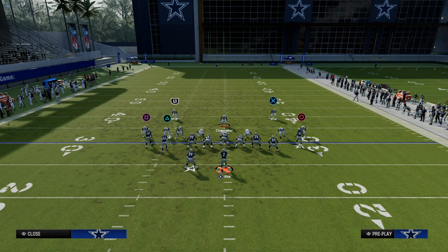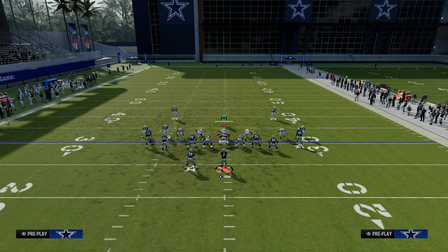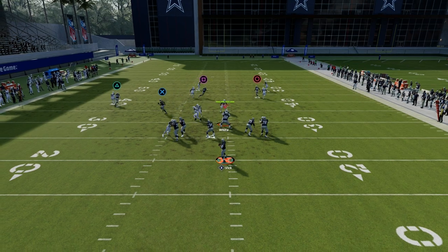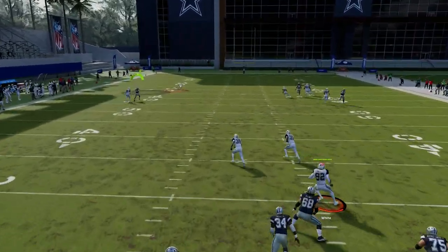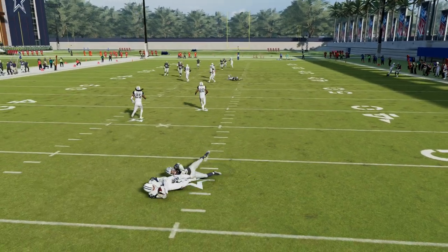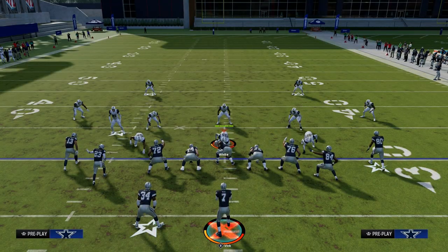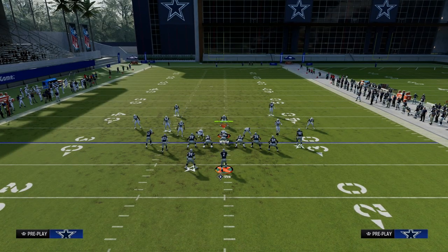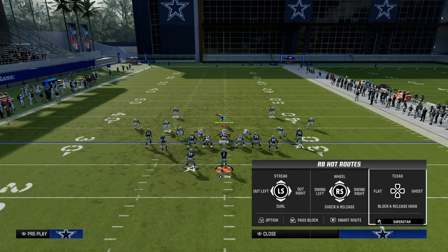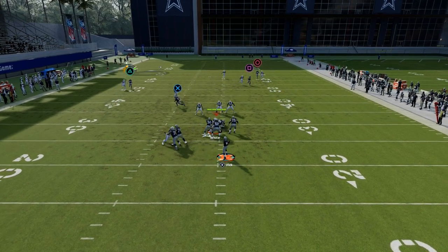Madden 24 — and really next-gen Madden in general — is known for a lot of bumping. So you will randomly get this wheel route open in press animations and situations. You've got to be a little bit careful with your free-form. It's not a horizontal pass because if you do that, he'll catch up. What you're really looking for is almost like a lob streak — getting the ball out in front of the defender and slightly to the inside.